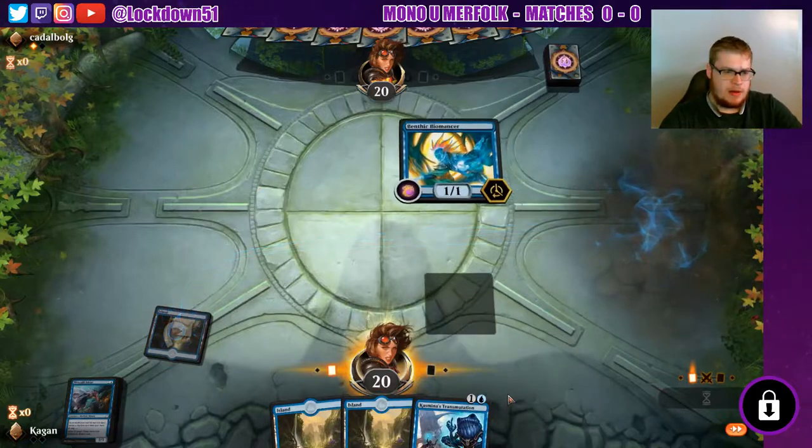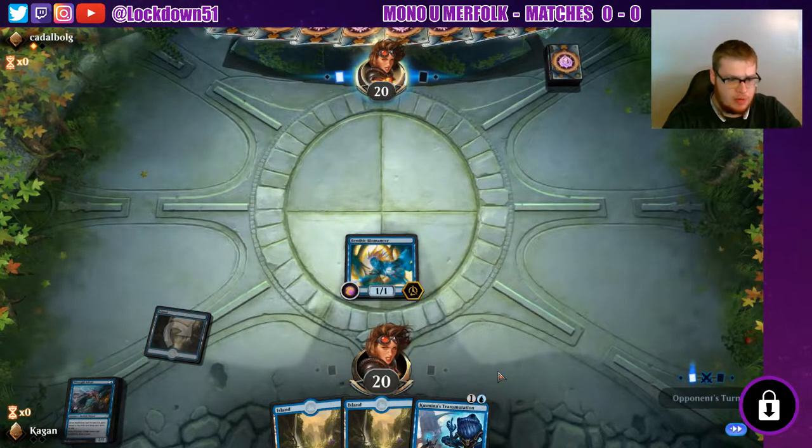We'll play Benthic. We need to draw into another merfolk after Silvergill to even play it, but we'll do it — we'll be able to loot with Benthic at least and see if we can pull into something else.